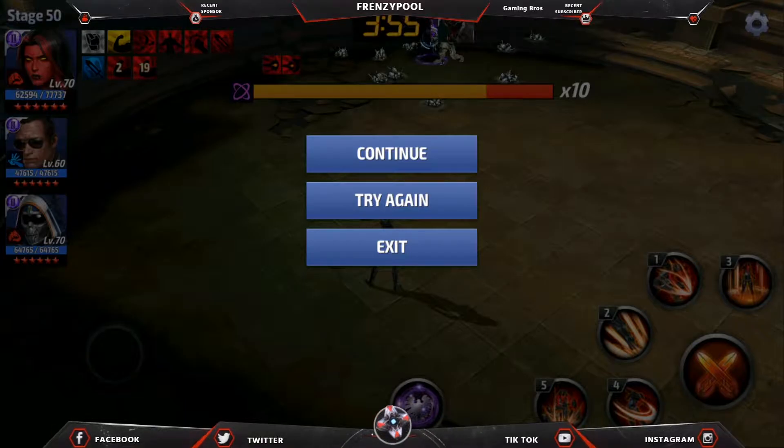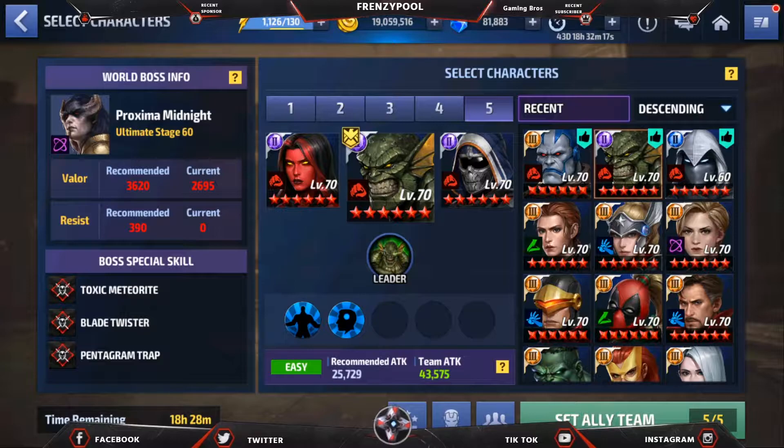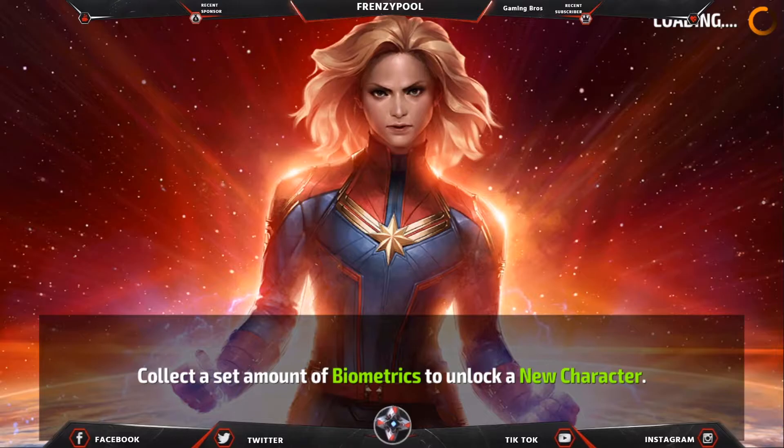That is pretty dope — so we're bumping it up to stage 60 and using Abomination's leadership here, plus the team bonus and her support for gamma radiation allies. Let's see how it works out.